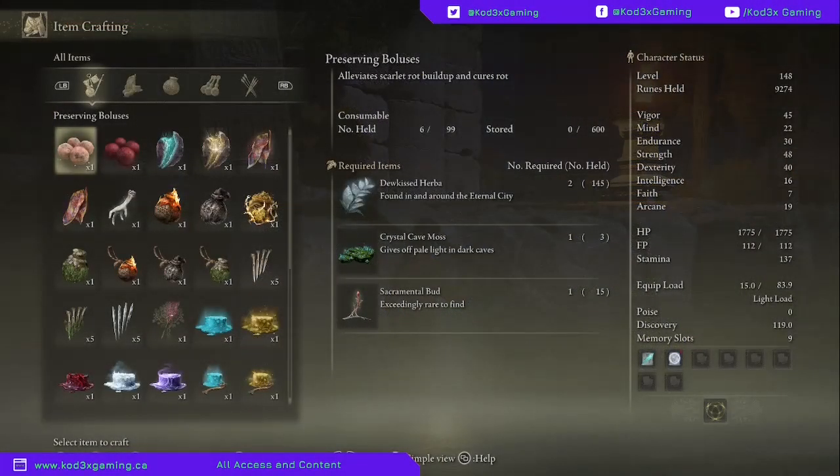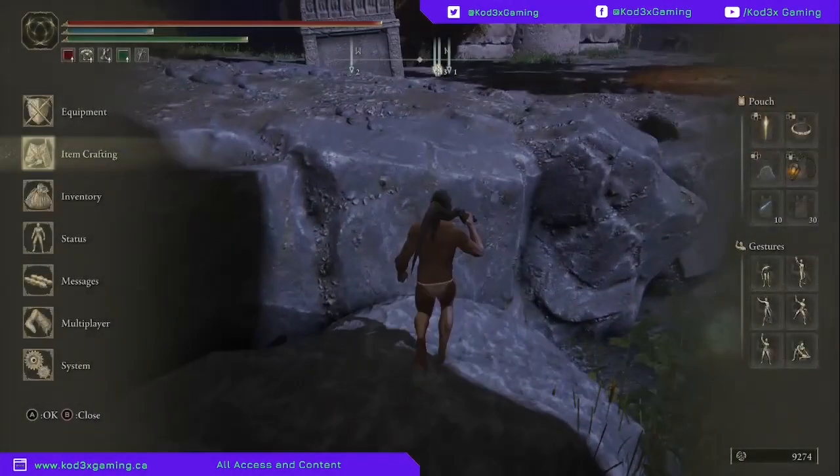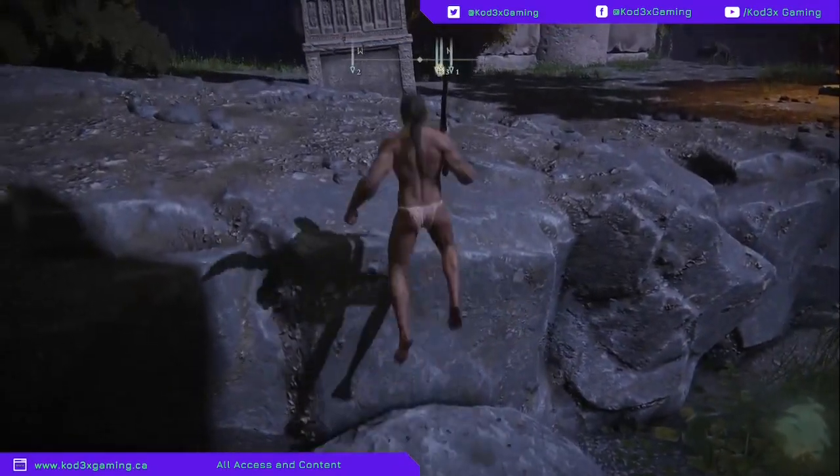You can craft Preserving Bulbas using Dukas, Hebras, Crystal Cavemoth, and Sacramental Buds. That will alleviate the Scarlet Rot buildup and get rid of Scarlet Rot for you. That is key for surviving the Lake of Rot area and surviving Scarlet Rot.